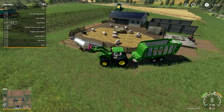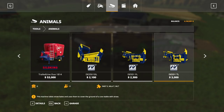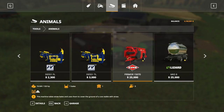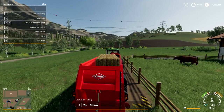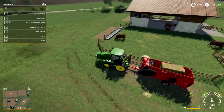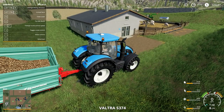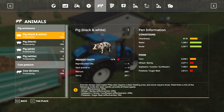You can also use straw bale tools — these are front loader attachments. I show them in my sheep video, so I won't cover them here for time. You basically put a bale in, attach it to your front loader, and throw it into the pen. You can also use the Kuhn Primor machine: put a couple of straw bales in and it'll shoot straw out into your pen. This works with any animal. If you need more detail on bales or straw, I'll link to other tutorials in the description.